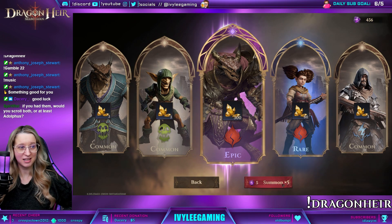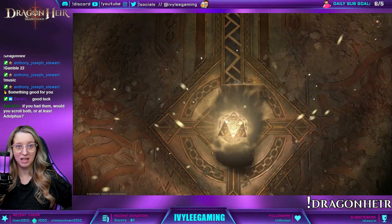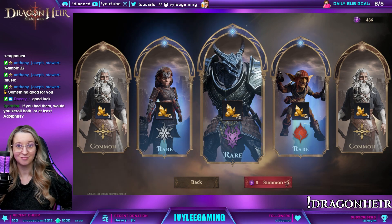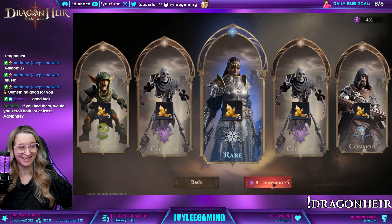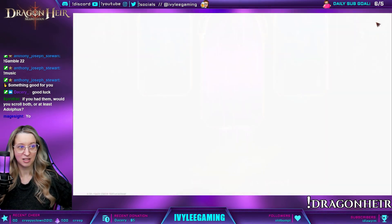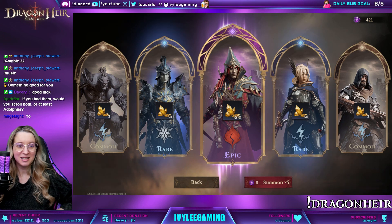One of the new burn epics — we got him. They're just making me hit 35 pity for every epic. Streamer lock, guys. Streamer lock. Summons are rigged — I just have to hit pity for every epic. A'dean — hello, mage side.